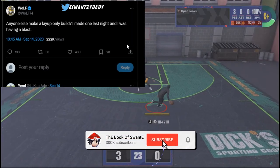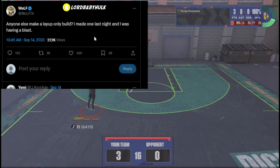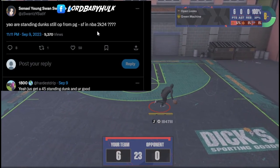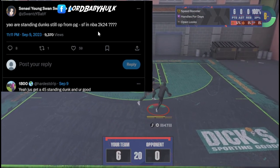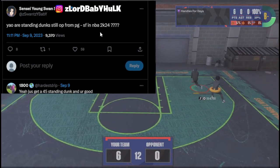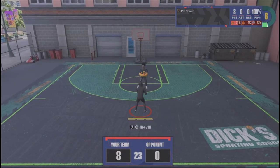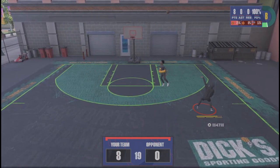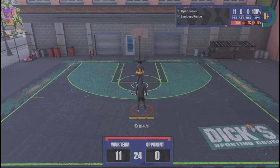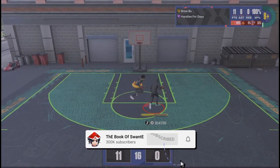As you can see, Wolf tweets out: 'Anyone else make a layup only build? I made one last night, I was having a blast.' This is a 2K league guy turned dev. I made a tweet: 'Are standing dunks from PG through small forward still OP in 2K24?' Everyone's saying it is. Y'all might not know this, but there's a sauce — there's like an unstoppable cheese for guards. Stand and dunk has been very broken since 2K's existed, especially every other 2K. I've been doing it since 2K16, man, 2K15 really. You can stand and dunk with guards and it's very OP. Now, since they took Limitless Takeoff out, you can finesse and make a really good two-way build if you don't put any drive and dunk — just high layup.